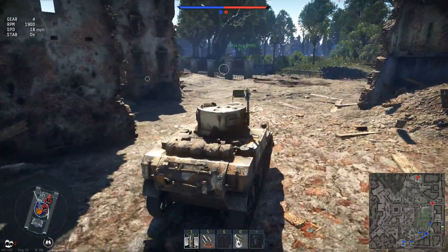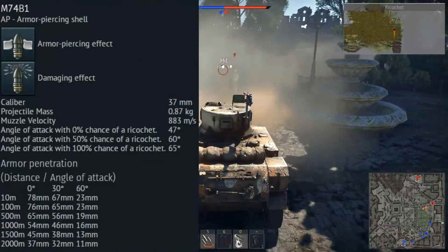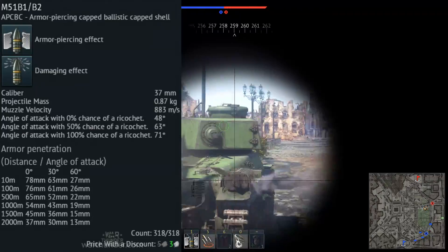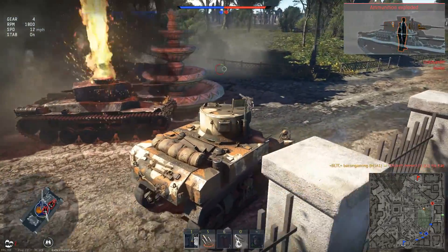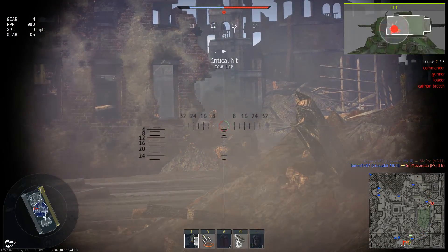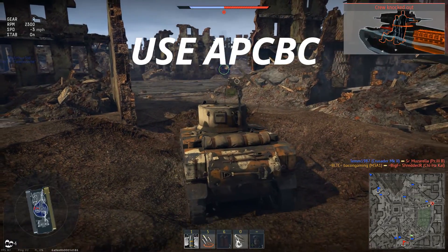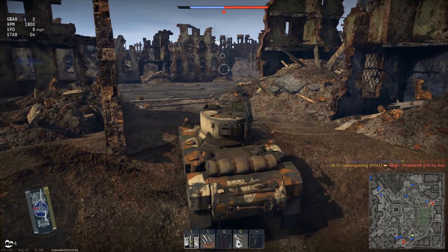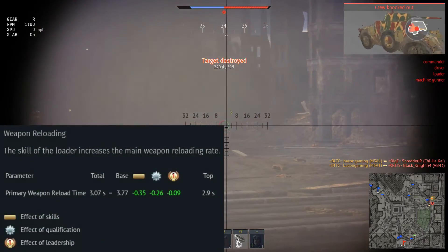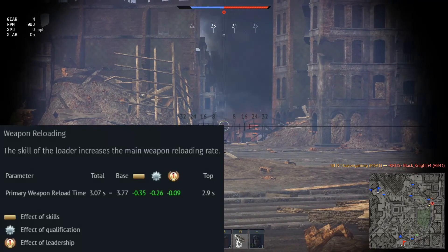The first thing I want to focus on is the gun. This is a 37mm M6 cannon with the availability to use either AP or APC-BC rounds of ammunition. Both of these rounds have the exact same best flat penetration of 78mm, although the APC-BC has superior angled penetration at most ranges, which does of course mean that would be the best round to go with. The gun's reload is 3.77 seconds, but you can reduce that all the way down to 2.9 seconds if you upgrade your crew and eventually expert and ace them.